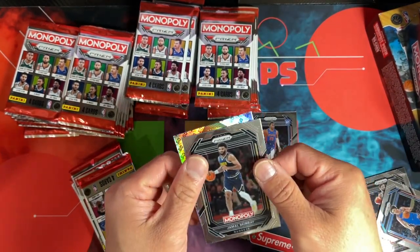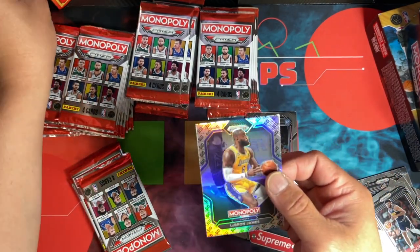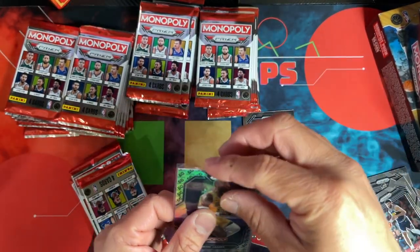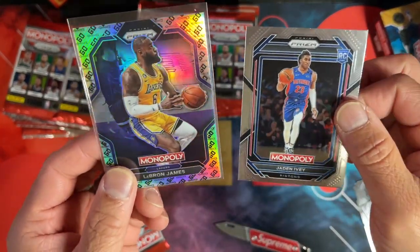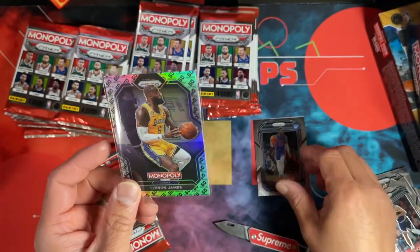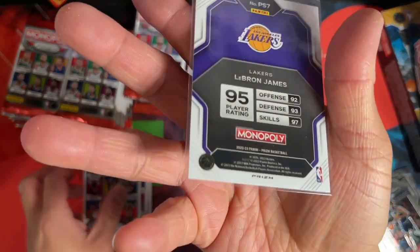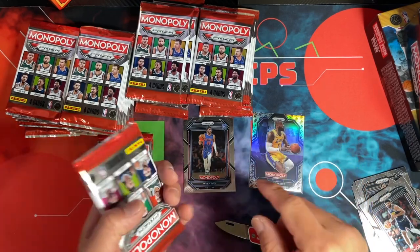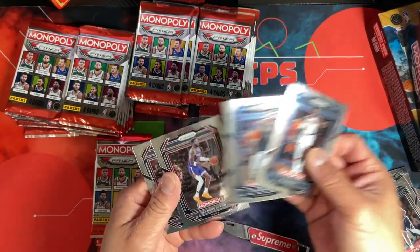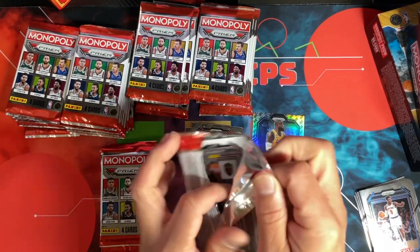Ben Simmons, and — oh, a rookie — oh yes! And this one's not numbered. Oh, that's fire — it's a LeBron! I don't know the tiering on this, but you can see the backgrounds are different, kind of like Select where there are different levels. This one looks different than that one. But that's fire — we got a LeBron parallel. I don't know what those are going for, but it's a nice little go print. There's a Hardy and a Bry Smith — not great rookies — but we got LeBron out of here already.